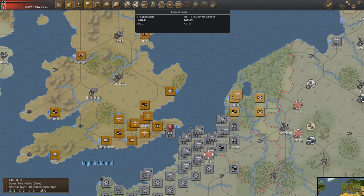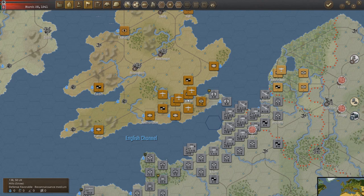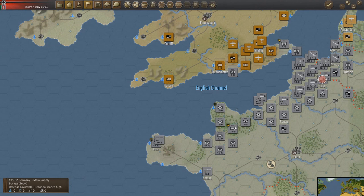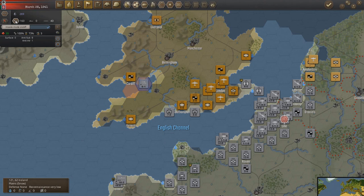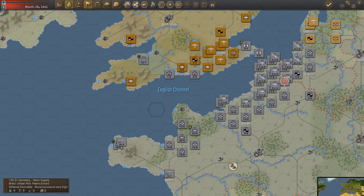Here we go. We took that. We've gotten into Dover, so we've landed. We've landed both Fallschirmjäger units on the coast. We've taken that.